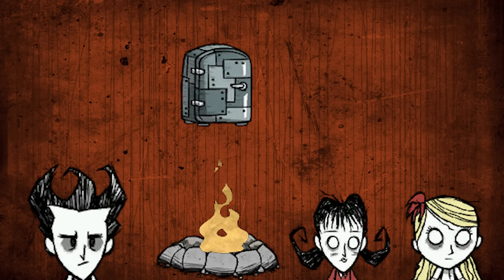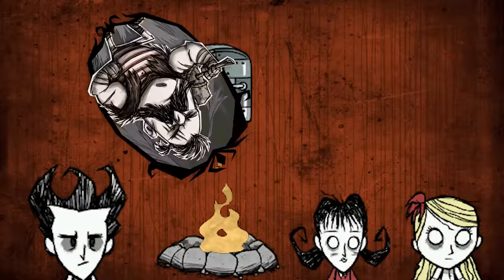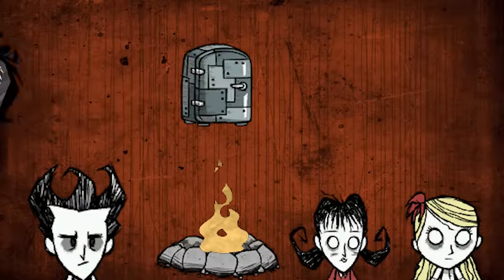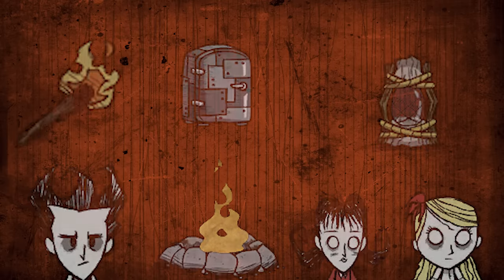Number twelve: staying too close to base at all times. Every time I join a full public server I see at least three people base-sitting all day — these noobs are the reason for the entire team dying in the end. You shouldn't sit at base even at night. The way to overcome Don't Starve's dangers is to act constantly. Going to base should be a momentary pause to grab food, store items, grab items, maybe prototype something new, and then get back to it. Use a torch or lantern to also work throughout the night to gather as many resources as possible.